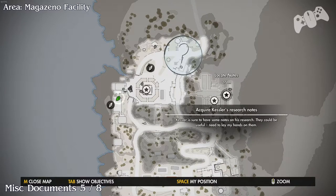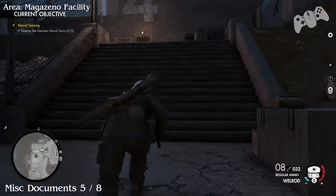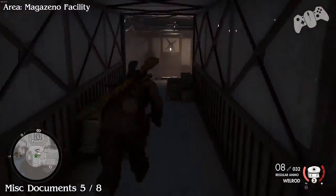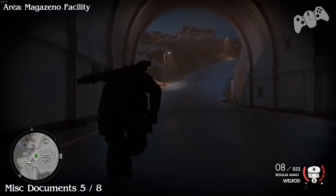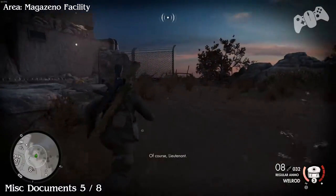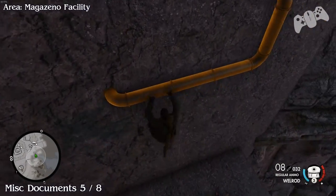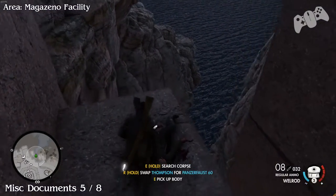Starting from the same location as document number four, head up the stairs. Go into the supply depot, stay crouched and sprint, head down the stairs, and then go left when you go out the door. Take another left and then make a running jump onto these pipes. Drop all the way down to the very bottom and you'll find a dead German — he will have document number five. Make sure you pick that one up.